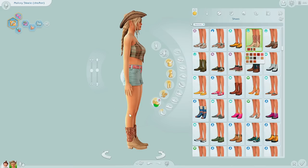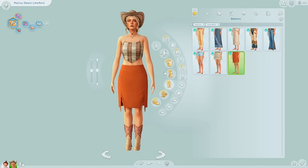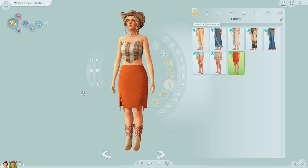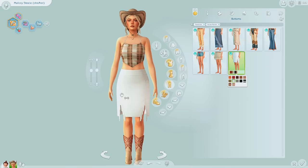I don't want her cowboy boots to be dirty since she's just coming over to Chestnut Ridge. Oh wait — this skirt? I don't want to go too neutral. I feel like that's a lot of patterns going on — it's a bit much. We could just do white. I like that.